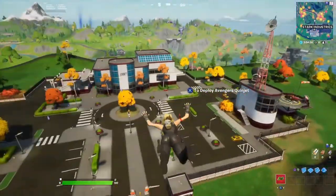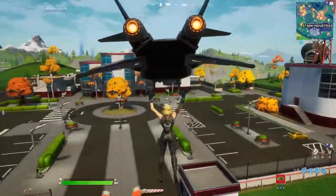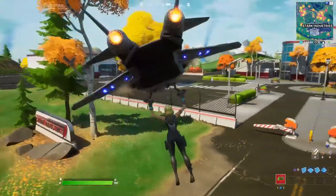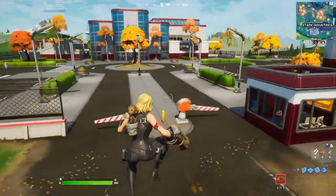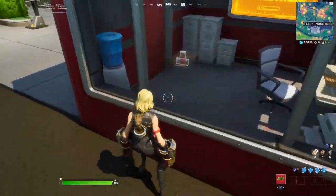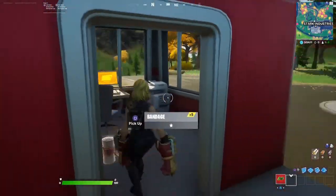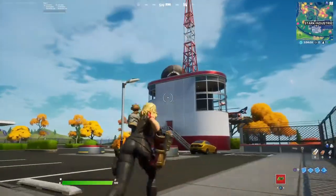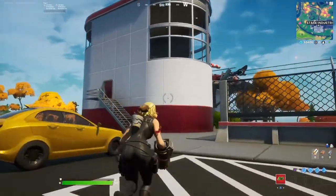Let's go guys. Let's start by the entrance. When you drop there's going to be a huge entrance over here - the sign right there: Stark Industries. We have the first security point, which sometimes has a weapon and sometimes there's nothing. Chests don't have a 100% spawn, so if you don't see a chest there, there's not a chest.